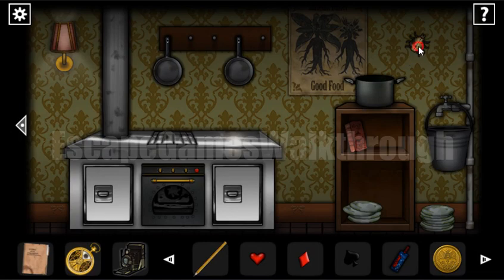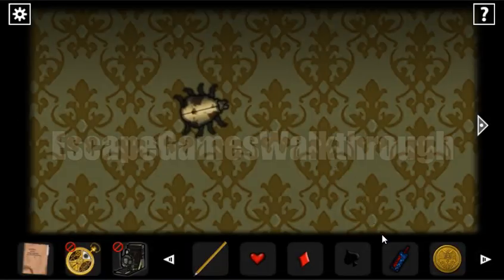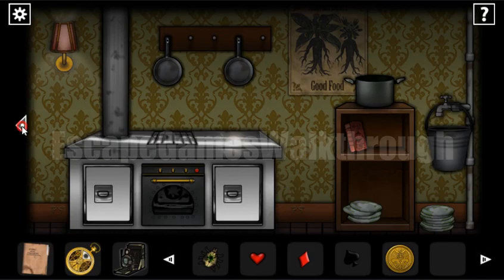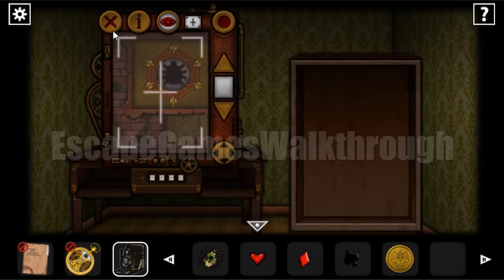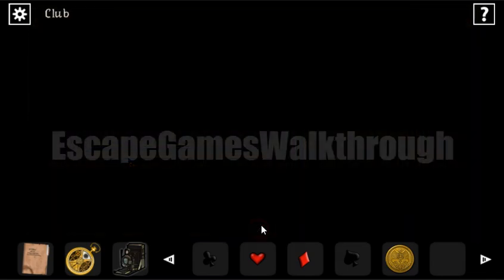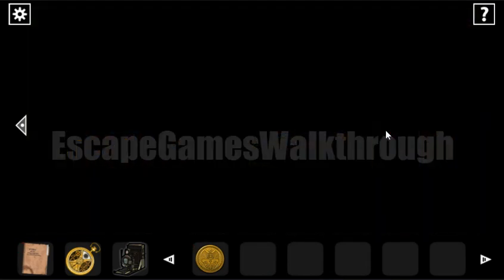In the kitchen there's a bug. We use sweetener to try to get it, but it bites us, so we use the pencil instead and collect the cockroach. Back in that room, looking through the camera reveals the spot for this bug — we place it there. This gives us the fourth and final playing card item. We place all four cards on the door and it opens.